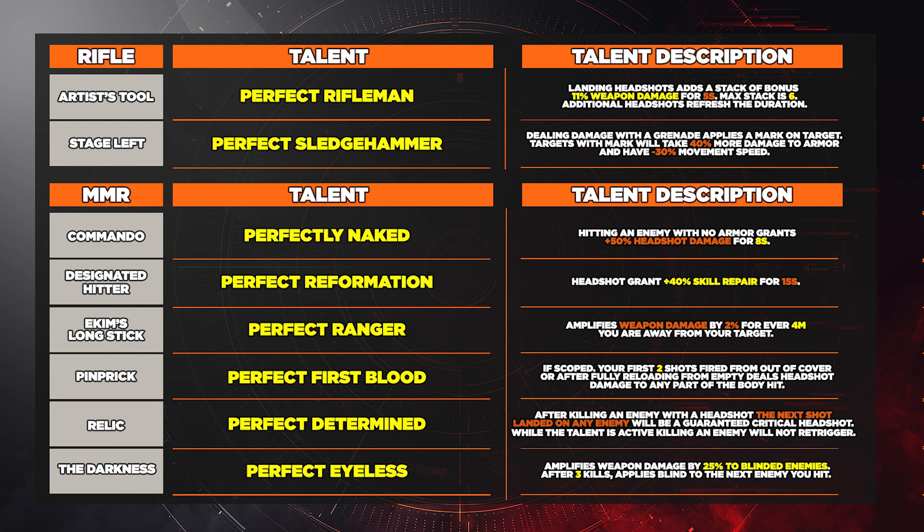Jumping over to the MMRs — we have six of them. The Commando has Perfect Naked — hitting an enemy with no armor grants 50% headshot damage for eight seconds. Then the Designated Hitter has Perfect Reformation — headshots grant 40% skill repair for 15 seconds. Then we have Akim's Long Stick with Perfect Ranger — amplifies weapon damage by 2% for every four meters you are away from your target.